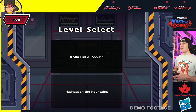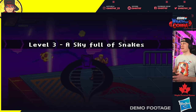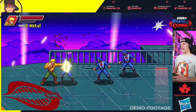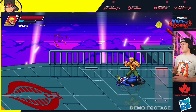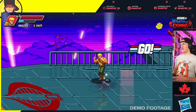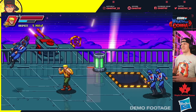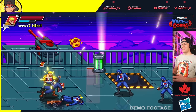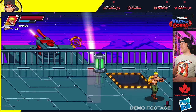Two levels: 'A Sky Full of Snakes' and 'Madness in the Mountains.' Starting with the first one. Oh, quite the battle going on in the background — spotlights, explosions. Got some Cobra right out of the gate, punch combo going. He's sleeping and now he's up — down for the count. I love how they drop wrenches and screwdrivers. Got some jetpack guys coming in, looks like we can do a dash — double-tap a direction then hit attack. Oh, we got a gun!